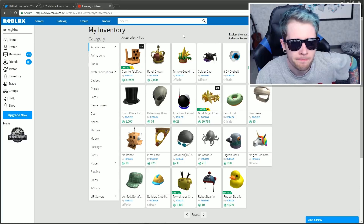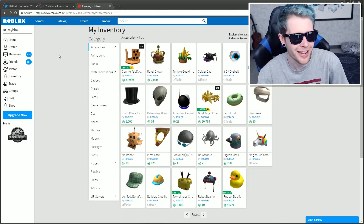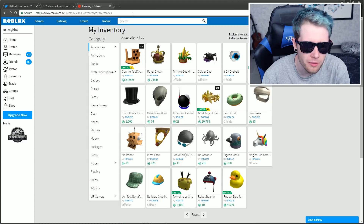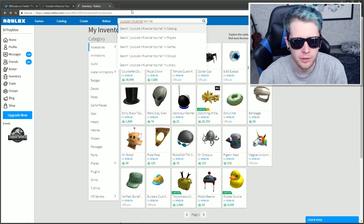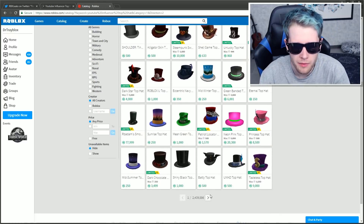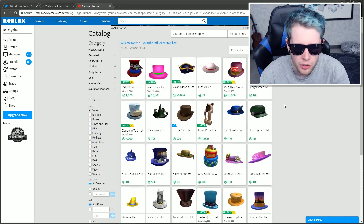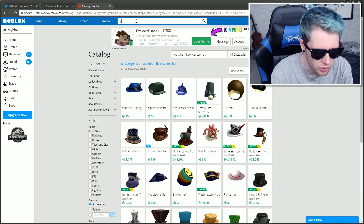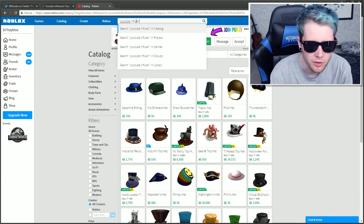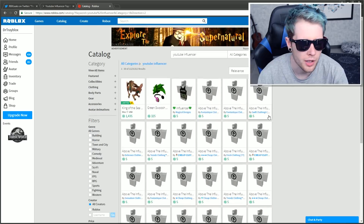So if I go into inventory — no, I don't have one. I just don't. What is it called? A YouTube Influencer Top Hat? YouTube Influencer Top Hat. It's got to be here somewhere, because even if no one owns it, I'm pretty sure you can see it in the catalogue. I'm fairly sure anyway. Maybe just 'YouTube Influencer' would work. Nope — I literally can't find anything on it.